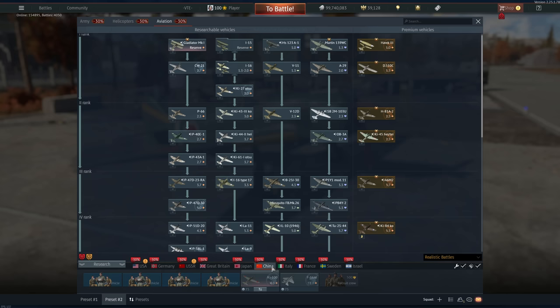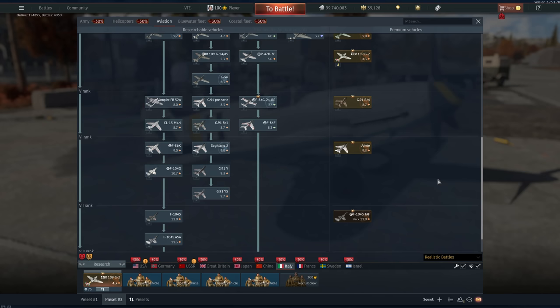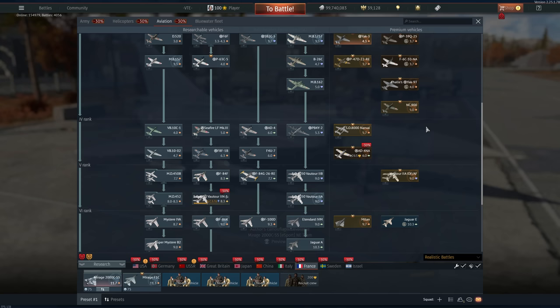The Ki-87 is absolutely not worth it whatsoever. These two planes also just aren't it. Maybe the Ki-84, we'll get to that in a second. Really nothing here. The only exception: the R2Y2 — keep in mind you're gonna have to be very vigilant, very aware, and play balls-out. But this thing is pretty damn good. You just have to be aware of all-aspect missiles. If you're able to deal with that without flares, this thing is absolutely baller.